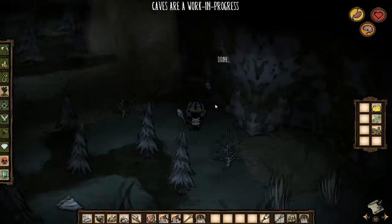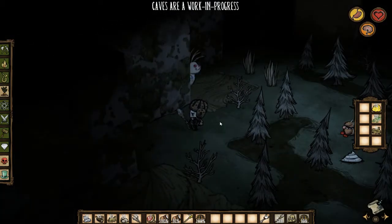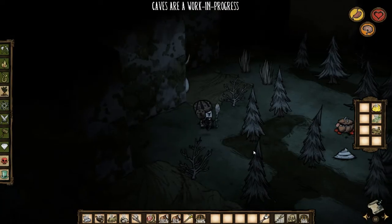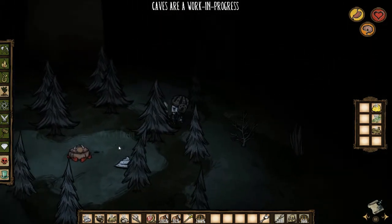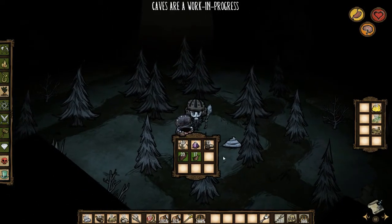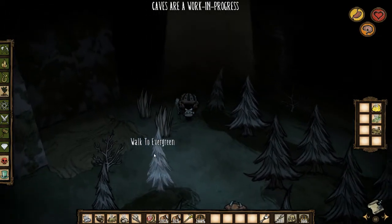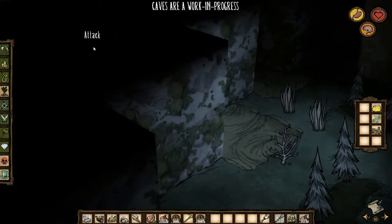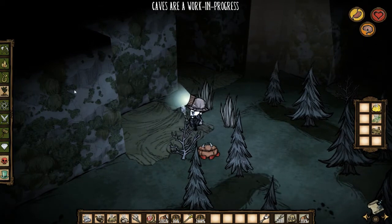This is a cave rabbit. He's currently stuck in a wall - this happens from time to time. You can see there's nothing behind that wall; he's just stuck in a wall. Looks like there are spiders and stuff in the wall as well - spitting spiders also seem to be inside of the wall. It seems a portion of the cave has spawned inside of this wall that I cannot get to. As you can see, caves are a work in progress.